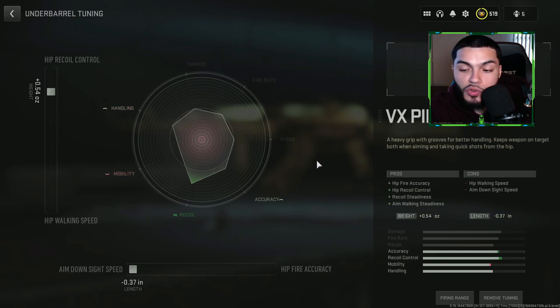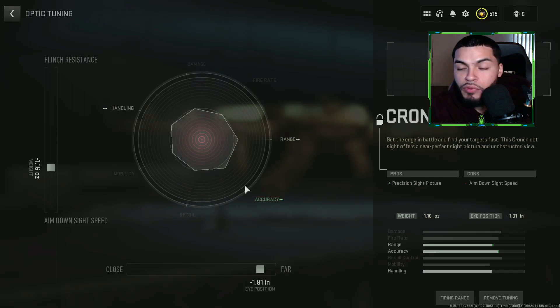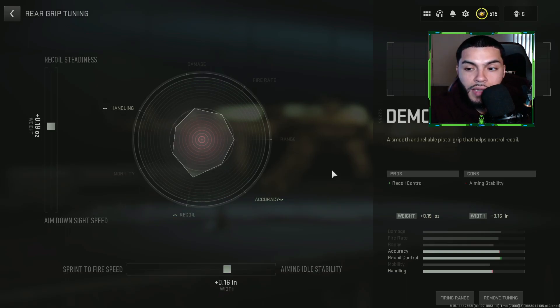Making the gun sway way less as you are shooting — tuned by 0.14 — and recoil stabilization by 0.46. On the barrel, to increase overall recoil tightness, we used the VX Pineapple — one of my favorites, definitely top five barrels. Tuned for ADS time at negative 0.37 and hit recoil control by 0.54 ounces. For ammunition, we used High Velocity — more for bigger maps — tuned for recoil steadiness at negative 2.61 and recoil smoothness at negative 0.16. For the optic, we ran the Cronin Mini Pro for a clear sight picture, tuned for far range at negative 1.81 and ADS time at negative 1.16.